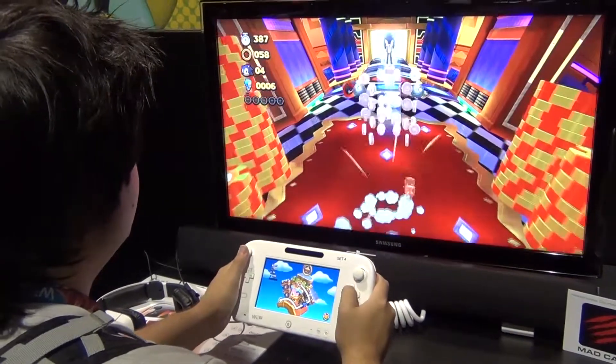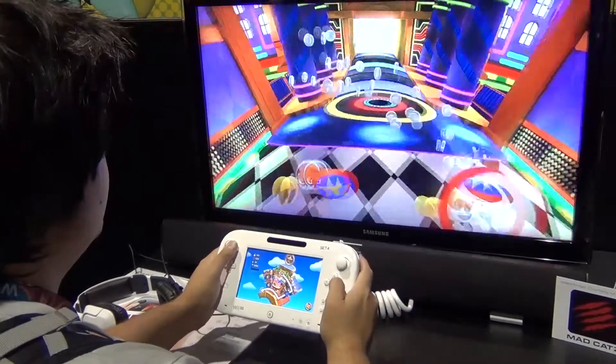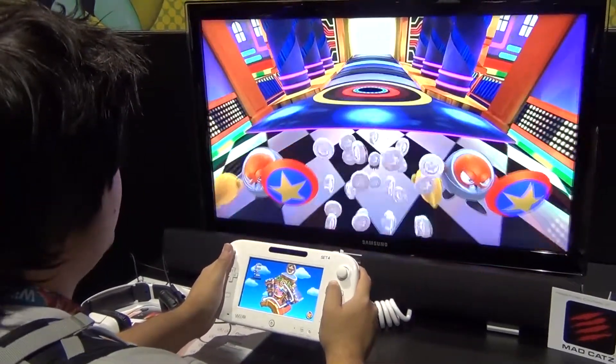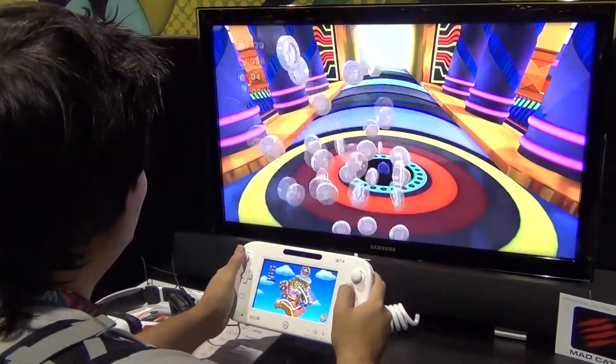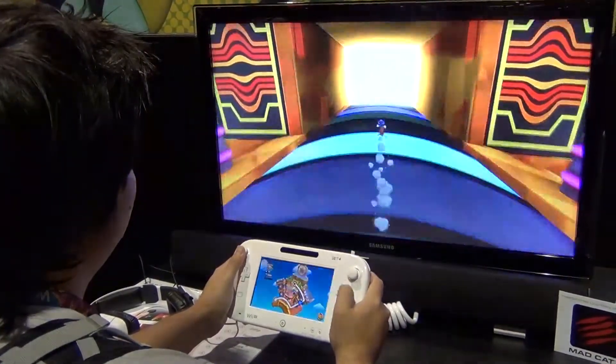Is there any sense of momentum in the game? Yeah. You don't just jump and have a preset momentum, kind of like in Sonic 4 where you'd jump on something going fast and all of a sudden slow down — like if you hit the springs. This doesn't have it. It just keeps moving. It looks really fluid too. The animations are so cartoony.